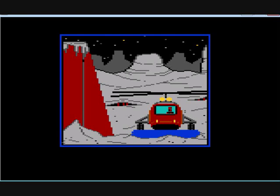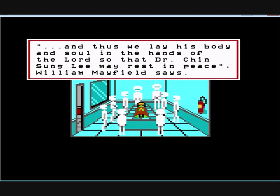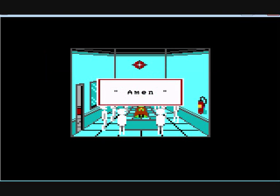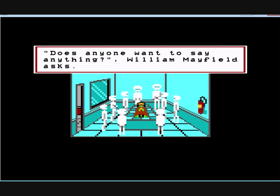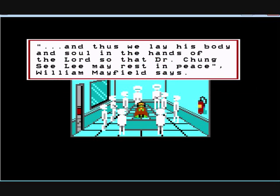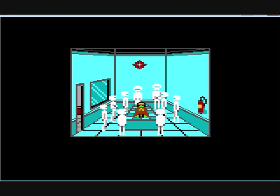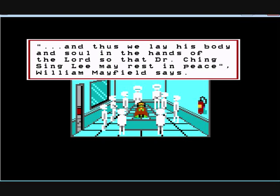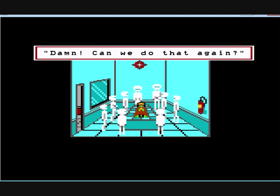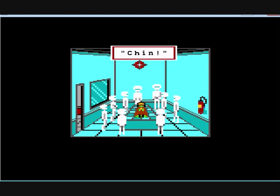Scene 156 — someone takes off in the chopper, take one. Scene 101 — Lee's funeral, take one. And thus we lay his body and soul in the hands of the Lord, so that Dr. Chin Sung Lee may rest in peace. Does anyone else want to say anything? These suits are damn hot — Ben Green says. Cut. Take two — Dr. Chong Si Lee may rest in peace. Well, it's Dr. Chin Sung Lee. Dr. Chong Sung Lee. Damn. Cut. Takes three through to take twenty-six — various mispronunciations of the name. Take forty-three, one hundred and sixty-seven — still struggling. Finally on take 167, they get it right. Does anyone want to say anything? Oh damn, sorry people — I don't think you'd get it right this time, Sarah says. Cut.